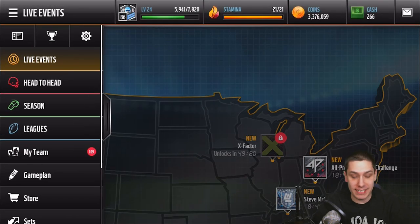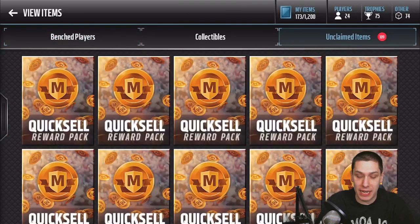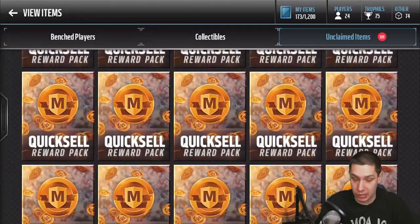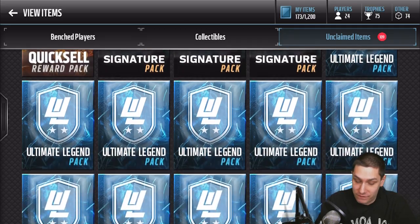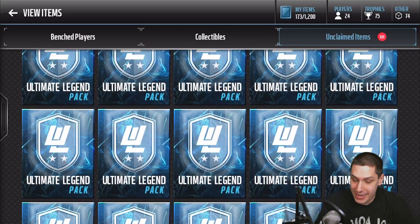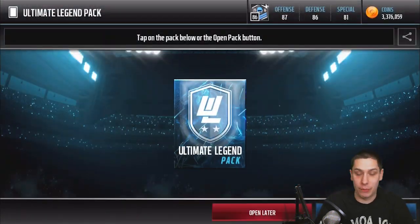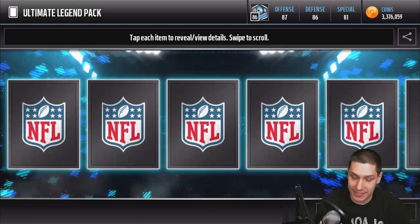With that said, guys, we're not going to waste much time. We do have 50 of these packs ready and waiting. I have a whole load of large quick sells ready. It's just habit — I keep calling them that. But we have 50 of the Ultimate Legend Packs ready and waiting to be opened. We're just going to try and rip through them pretty quickly today, and hopefully we'll get some good stuff.